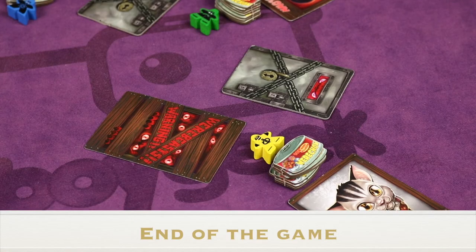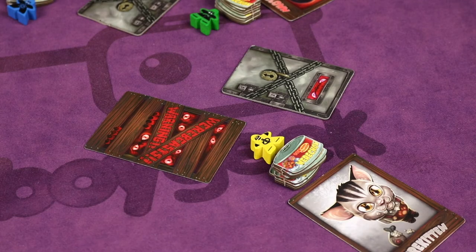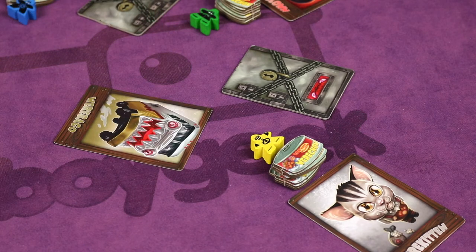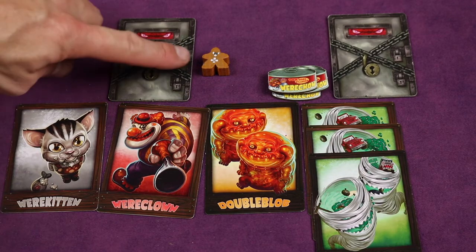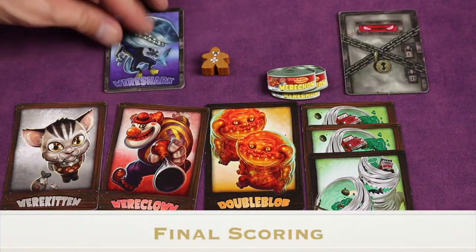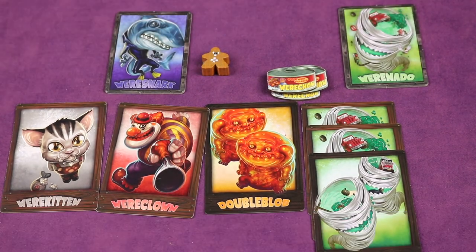Players continue going clockwise, taking turns until one of two things happens: either the auction deck has been completely depleted and there are no more cards to sell, or there are only two players left not eliminated. At that point, all of the gold cards get flipped up and each player tallies their points.